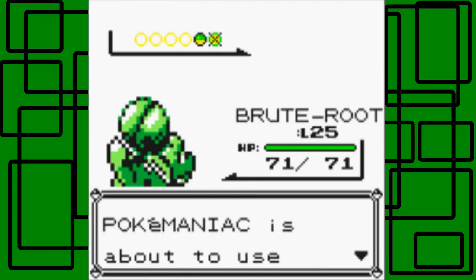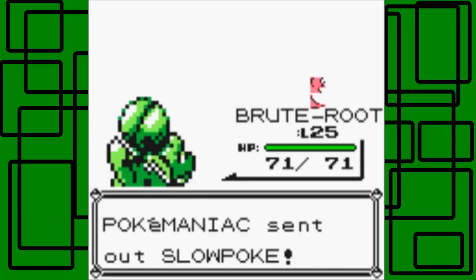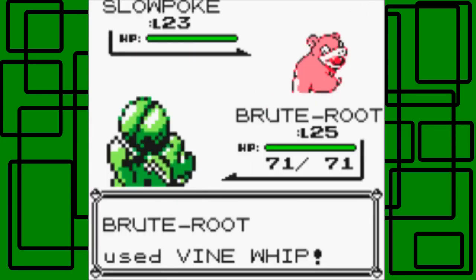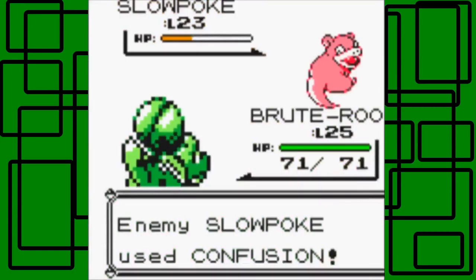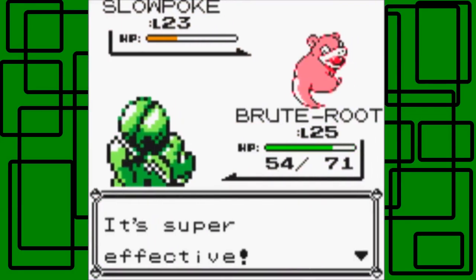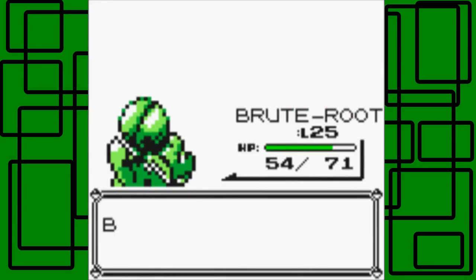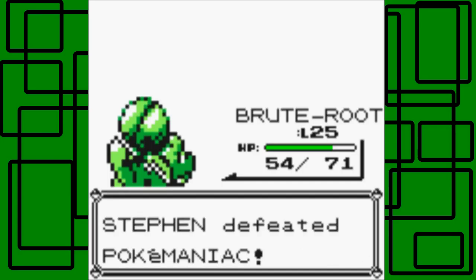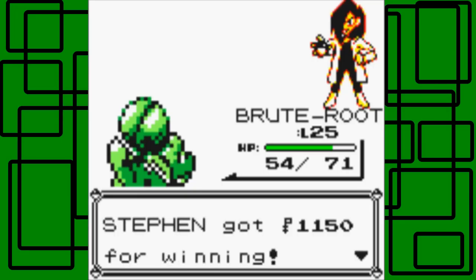I was so hoping that Cubone didn't have any ground type moves, but I was wrong. Still, we'll stay in with Bruteroot. After this battle I'm going to go heal up - Storm and Bruteroot to full HP and have all their PP for their moves restored completely. That's good, because the Pokemaniac caught me off guard. I was able to win the fight but had a rough start. Game over - sorry, man! Thanks for the $1,150 Poke Dollars.